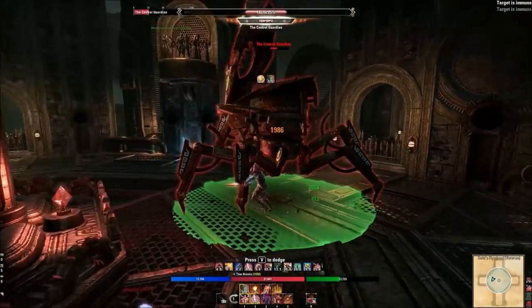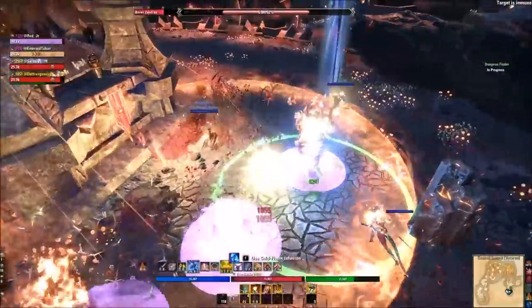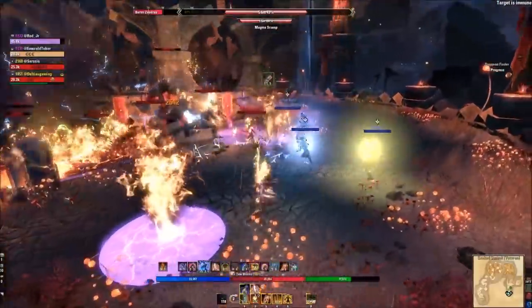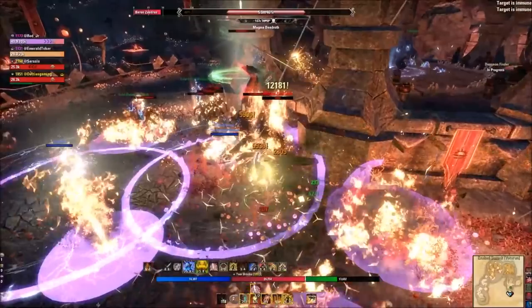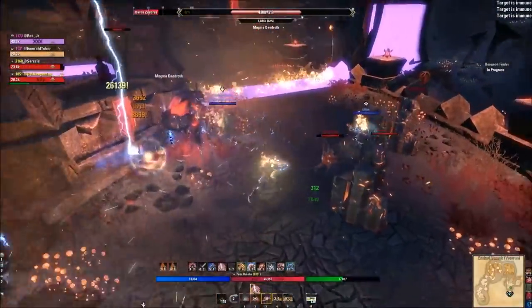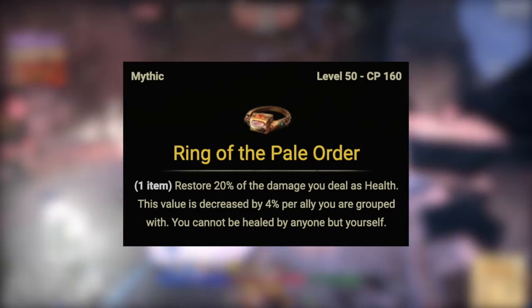The strength of the monster helm route is it's simple and easy to obtain, and now that monster helms can critically strike you're on par with or outperforming some mythic choices. With the crit damage cap now in place, people are shying away from Harpooner's Wading Kilt — maintaining 10 stacks does massive damage but as a stamina melee user you take direct damage often and the stacks simply fall off. The two mythic alternatives worth considering are Death Dealer's Fate, giving 2680 stats across all three resource pools after one minute in combat, and Pale Order for survivability.